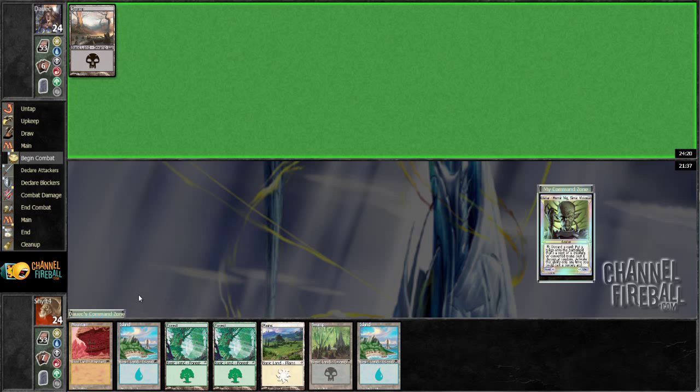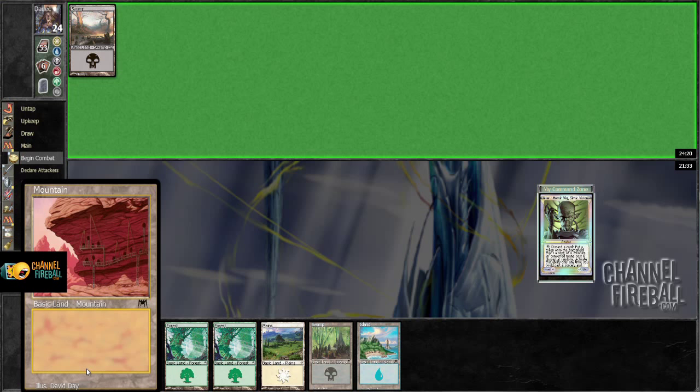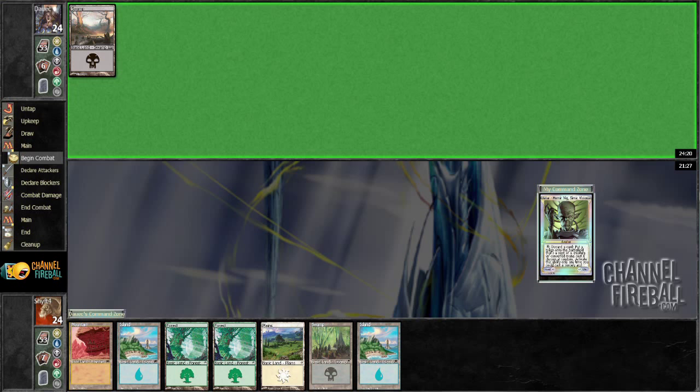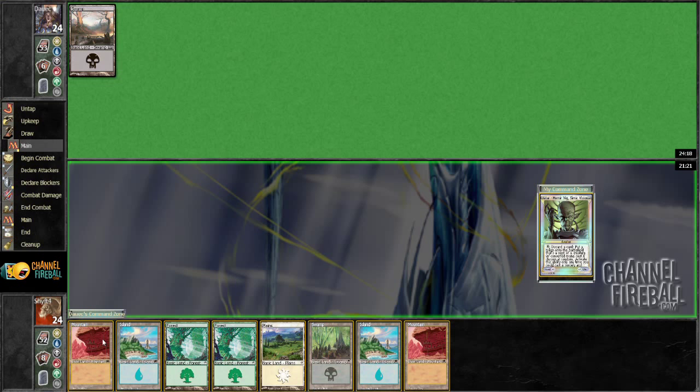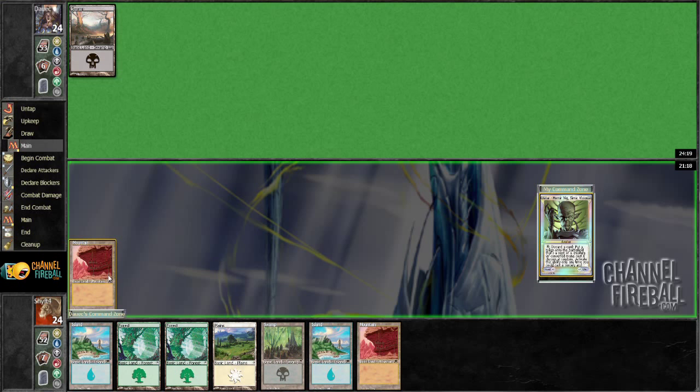I get to make some random creatures. This mountain lost its red symbol — it's interesting, it's actually kind of sweet. I wonder why that happened. Yeah, these mountains are awesome, there's no red symbol. I wonder what happened to that picture — that's awesome.